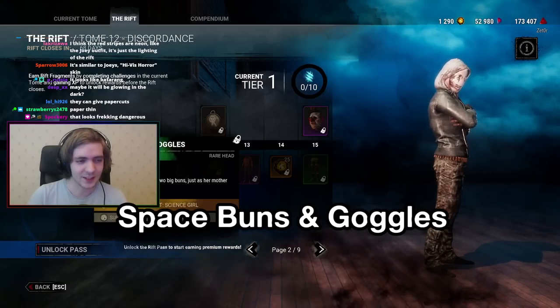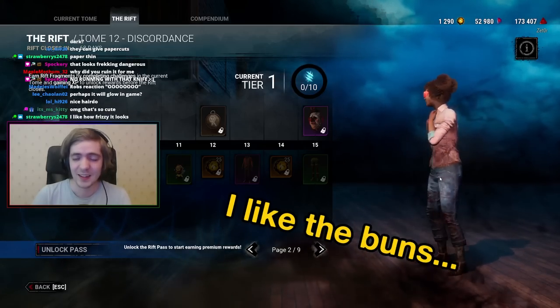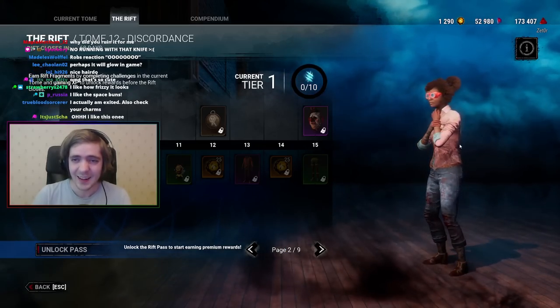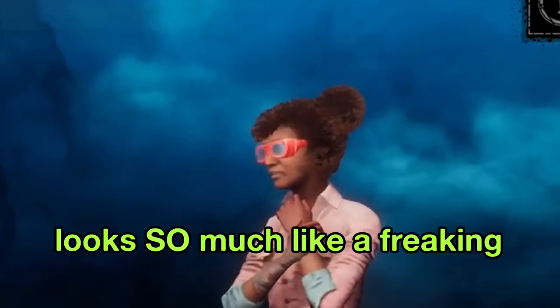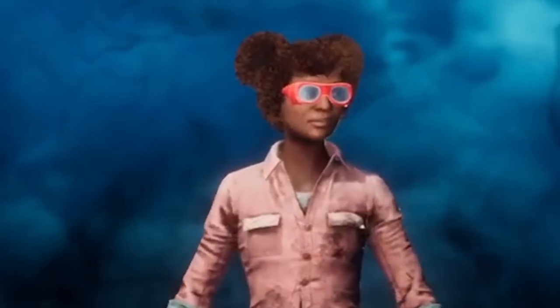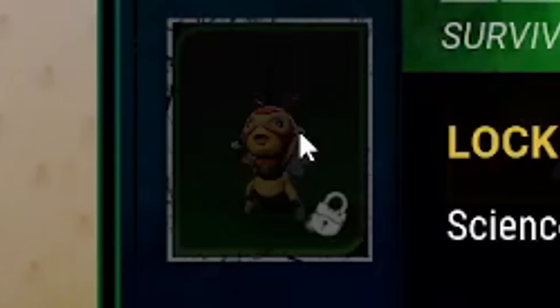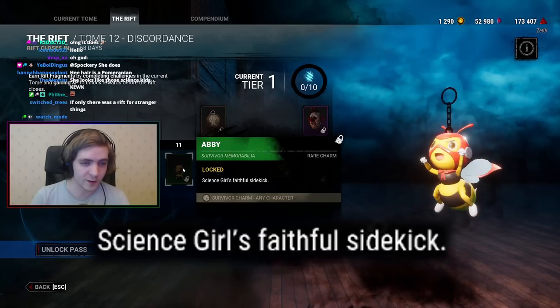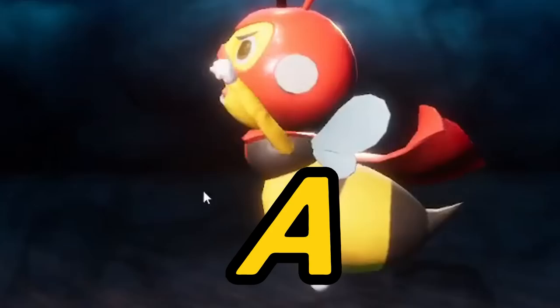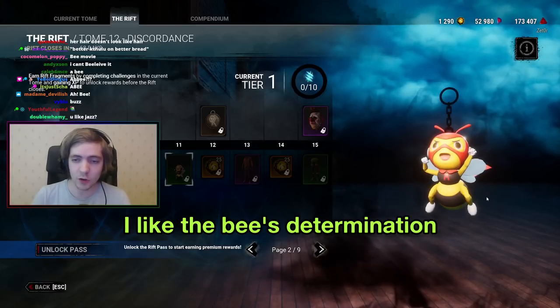Space Buns and Goggles — oh this is nice, I like the buns! The texture on her hair looks so much like a freaking teddy bear. I could in editing just put a teddy bear's face in here and it would work. Intellectual Chemist — better Cthulhu on better bread. Moving on. Abby — a charm for science girl's faithful sidekick. It's a bee, Abby. Nice, I like it.